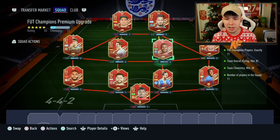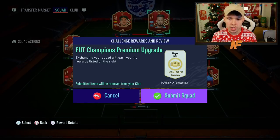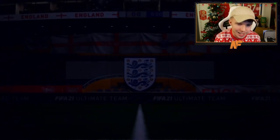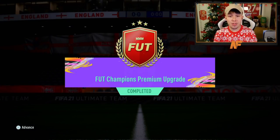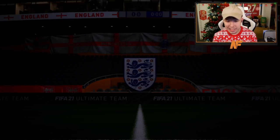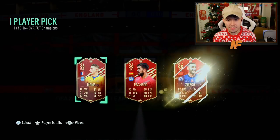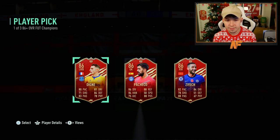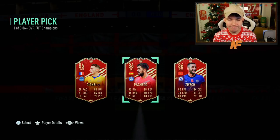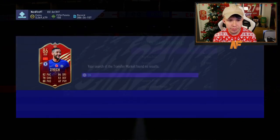Here we go — here goes nothing. Paulinho and Zaha are in there, they're the only two I care about but I don't use them. 1 of 3 on the 86-plus — most likely going to get 86 rated, probably. My 86 player pick — 3, 2, 1... Hmm. Zeke it is. Not great, but that's what we got.